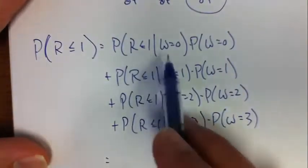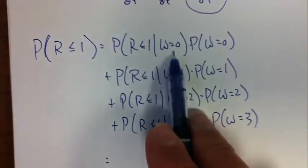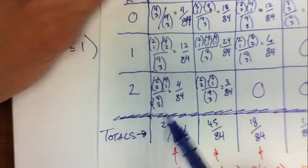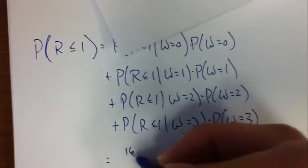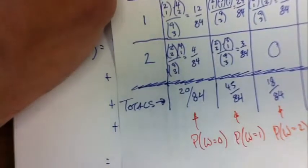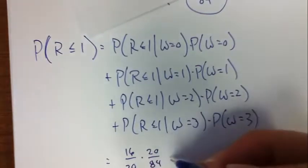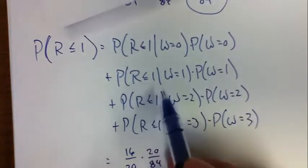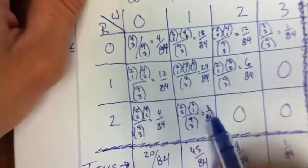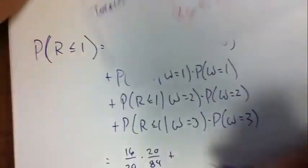Given there are no white balls, what's the probability that red is less than or equal to 1? It's going to be 12 plus 4 out of 20, which is 16 out of 20. The chance that white equals 0 is 20/84. Plus, given there's 1 white ball, it's going to be 24 plus 18 = 42 out of 45, times the probability that white equals 1.